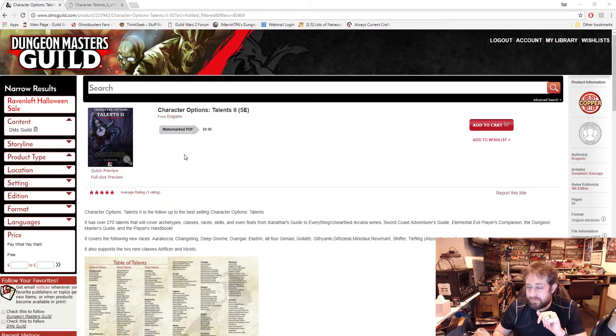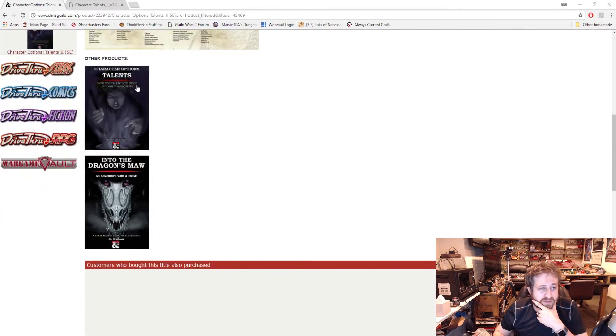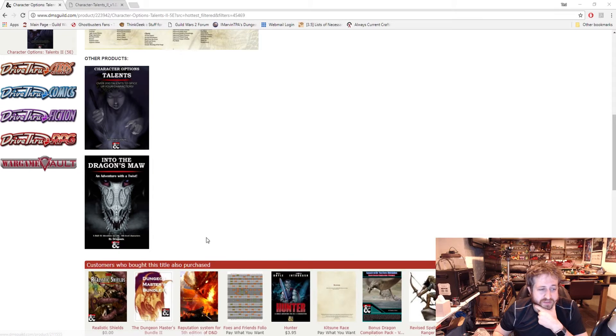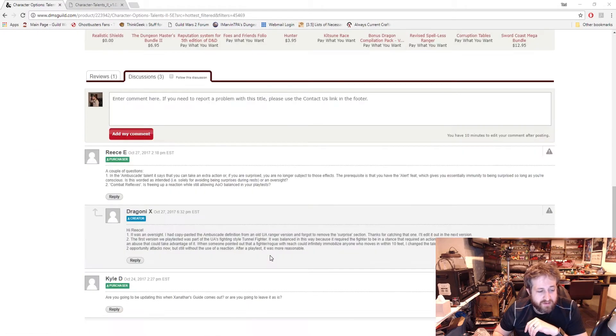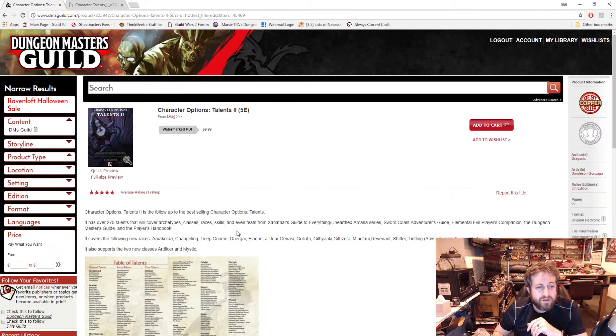Here it is on the DM's Guild — it is ten dollars, so it's a sizable investment for a DM's Guild module. It has at least one review with a five-star rating. You can see some of the other stuff done here: Character Options Talents 1, Into the Dragon's Maw, Horde of the Dragon Queen adventure, and other stuff they've done. The one review basically says it felt like it was missing something from 3.5. Again, there's a ton of material here, and Dragonix was nice enough to give me access to a copy to go over and show you guys.